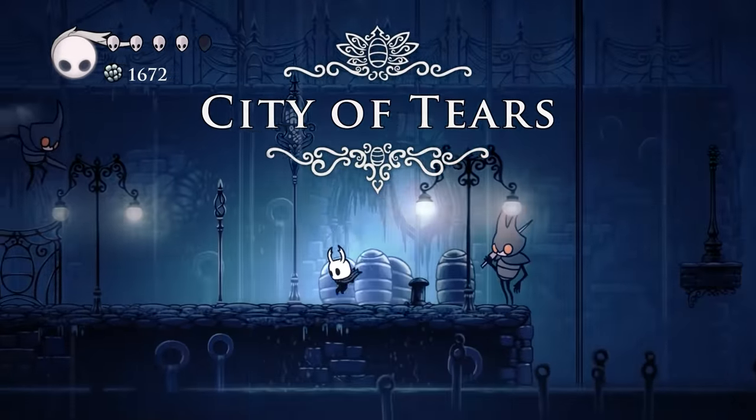Lion Shaman comes from another development map of Hallownest. There was a Lion Village planned somewhere near where the stag station is in the final game, and it seems that there was going to be a shaman there. But what is this Lion Village exactly? One thing we know for sure is that the Lion Village was designed by a top Kickstarter backer. I reached out to Team Cherry about this on Twitter a few years back, and they did let me know that the Lion Village is full of lions.